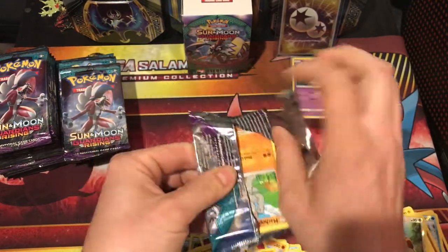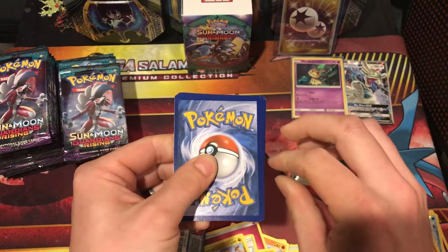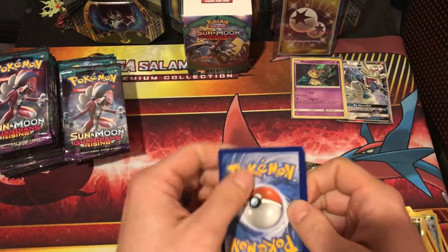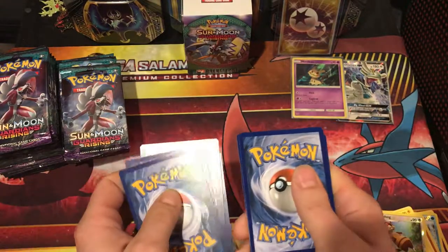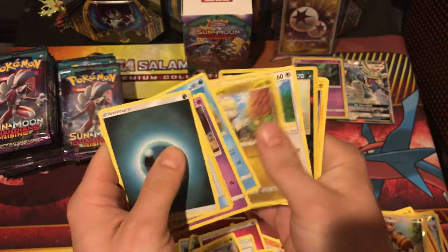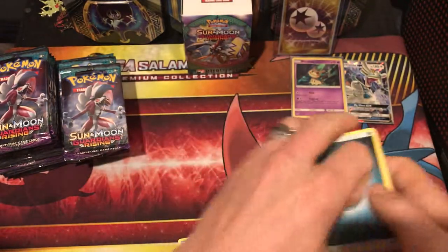Going too slow here. The code got stuck in there — get the code out. This is a green code. We're just going to skip to the end here. Murkrow. Heliosk.